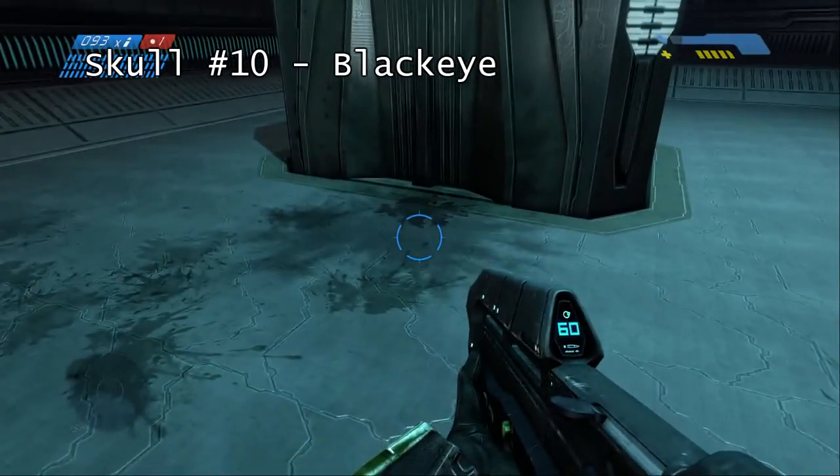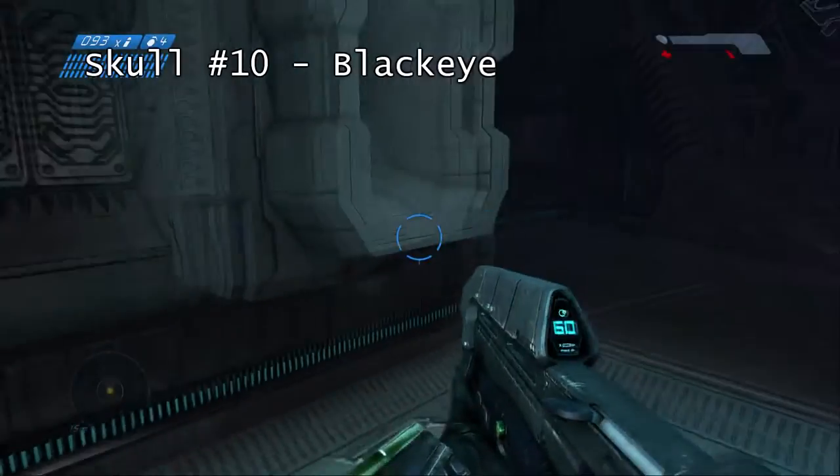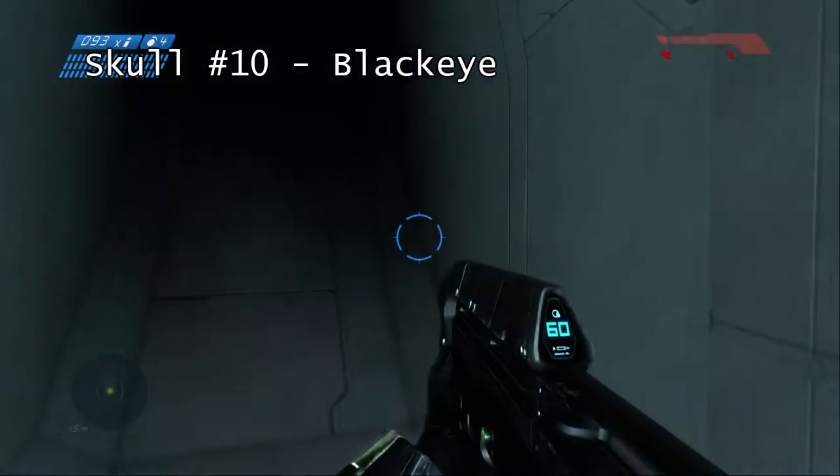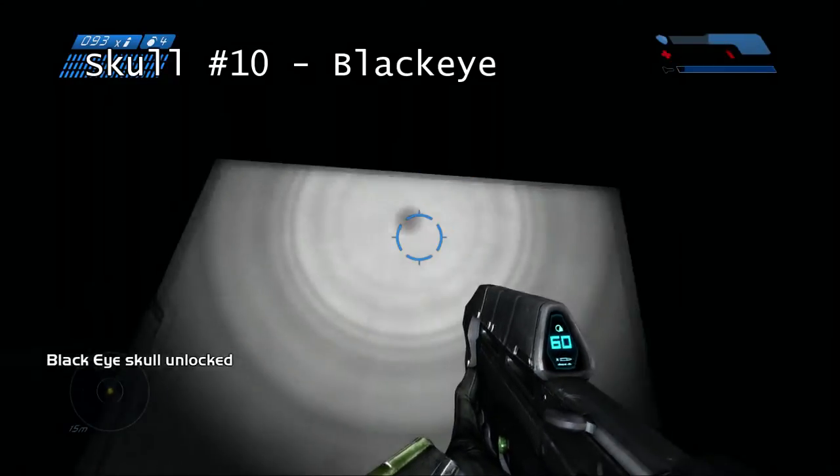The first skull will be at the start of the mission. You'll come to this point and you'll need to do a grenade jump to get up on this little platform, then just head over into this right entryway and it's just there. You might need to put the flashlight on.